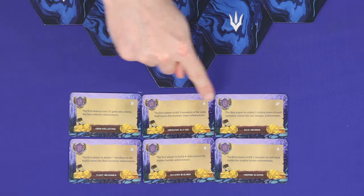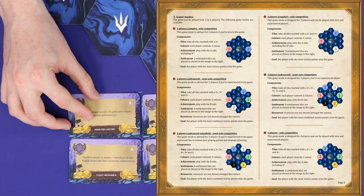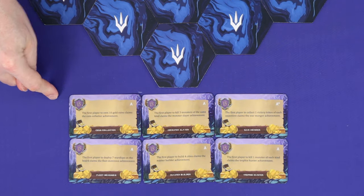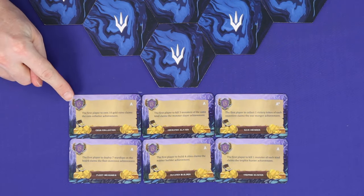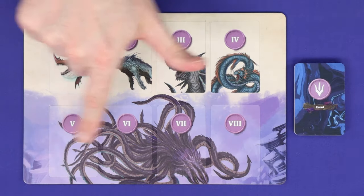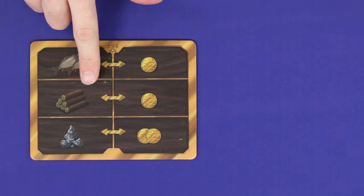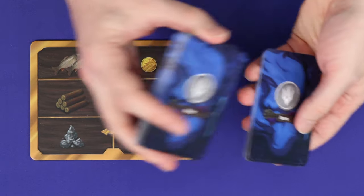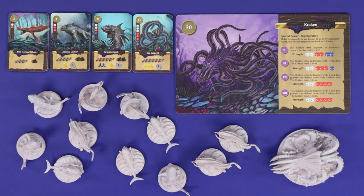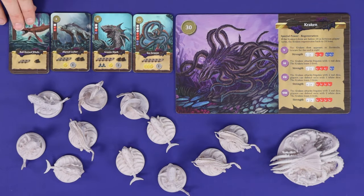Lay out all the achievement cards on the A, A-star, or B sides depending on what pages 2 or 3 say for your player count. These are objectives which players or teams will be racing to complete for points. Place the event board, which doubles as a round tracker, with the shuffled event deck nearby. Place out the trade board and shuffle and place a deck of item cards. To the side, lay out the Kraken board and place up decks of all matching monster cards and all the monster minis.